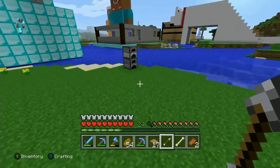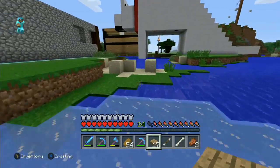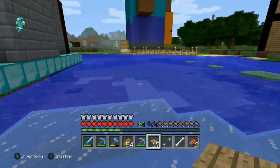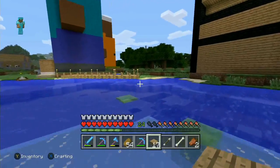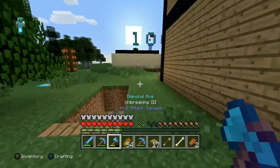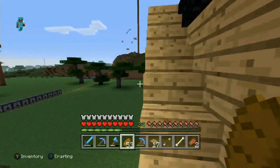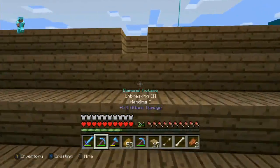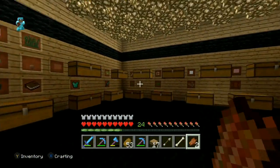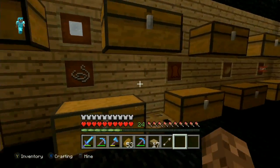Let's go get some more slabs — I want to make a bridge at some point too, so that'll be coming in the future. I'm also probably going to have to hire somebody to come destroy that house. The sun's going down — perfect, that means there's gonna be more stuff coming out. I'll go in here and put some stuff away since I don't need it. I have a bone chest because bones are useful, and a string chest.